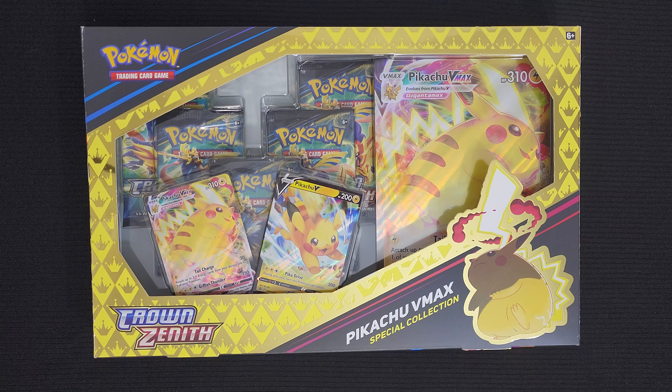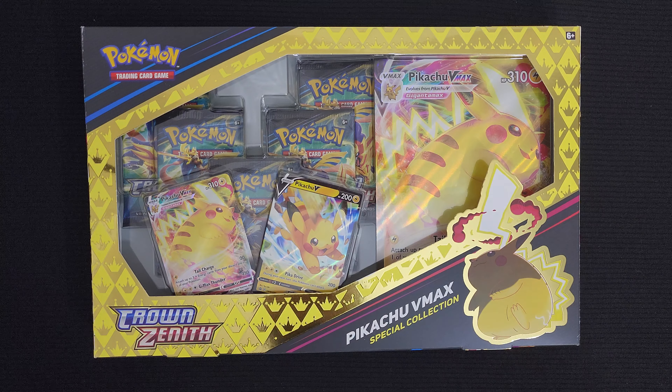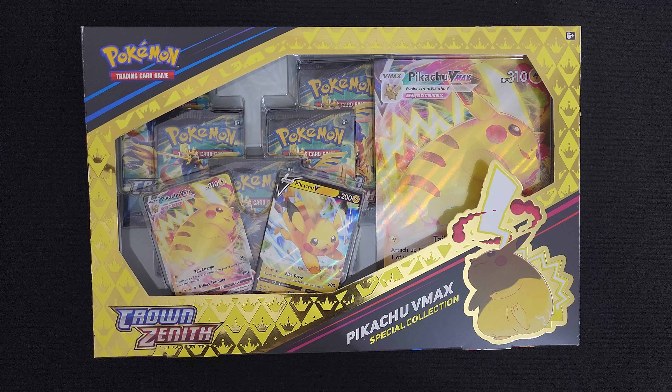I am still on the hunt to collect all the Gallery cards from this set. In this box, we get 5 TCG Booster Packs from the Crown Zenith set, along with a Promo Pikachu card and a Foil Pikachu card. Let's dive in.